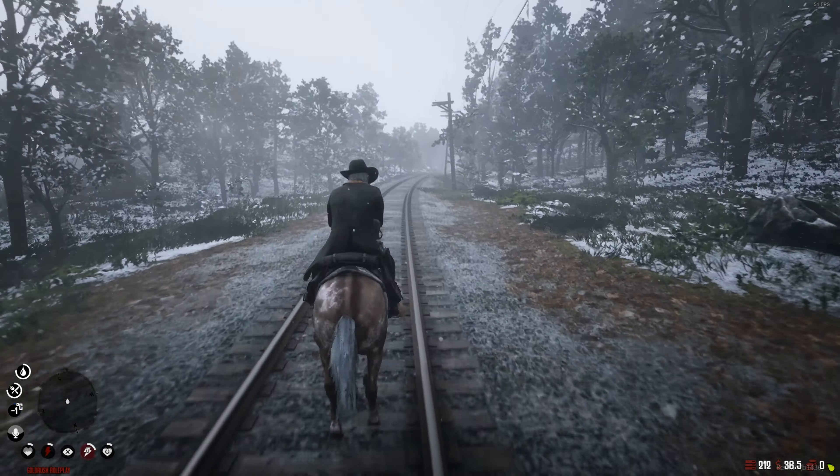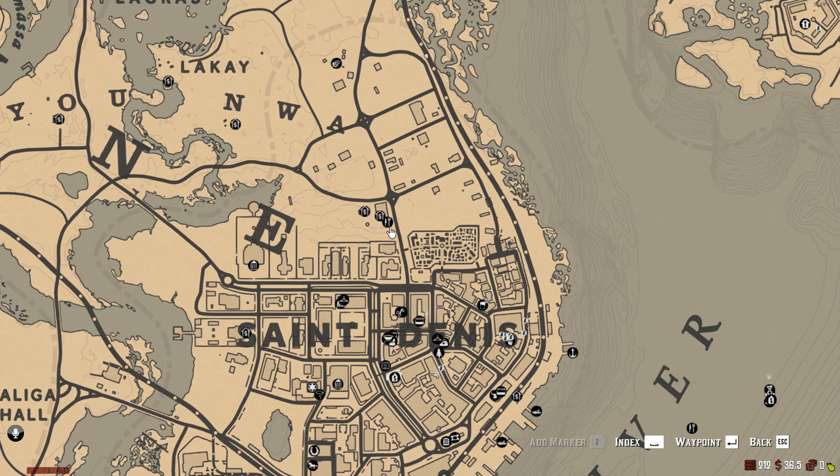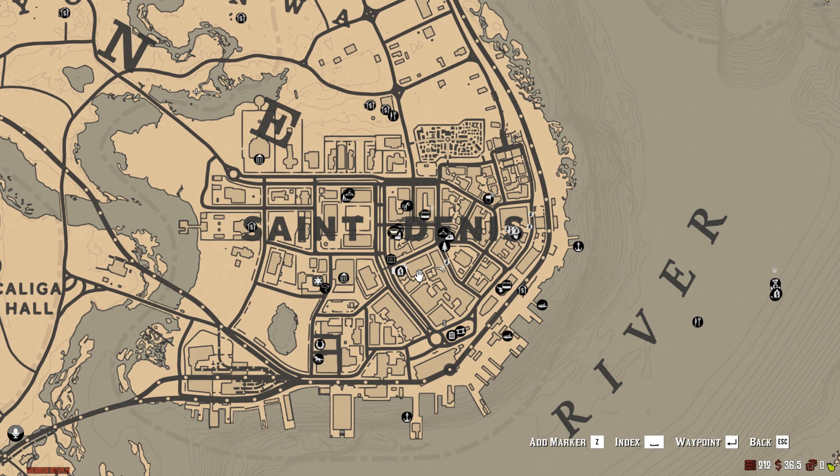We are over in Saint Denis — took quite a while to get here. Something cool: if you get off your horse and hold Left Alt you can check the horse's storage, and actually put items on the horse for it to carry. Pretty cool feature. Also, I was told that horses have a lot of stats — top speed, how easily they get scared by gunshots or animals, and durability. We just bought the cheapest one so we don't care too much right now.